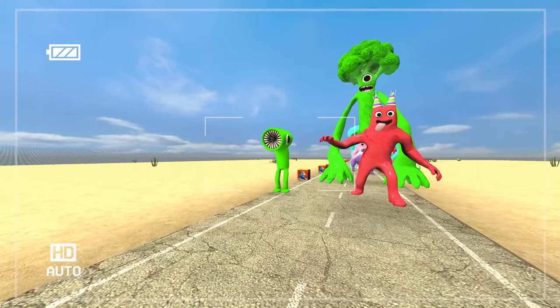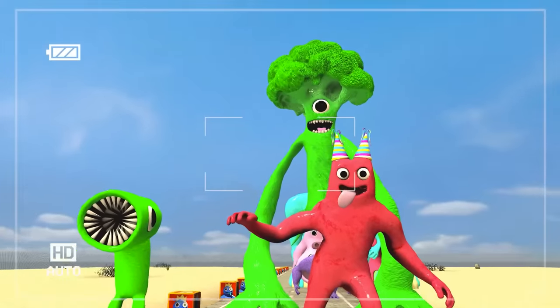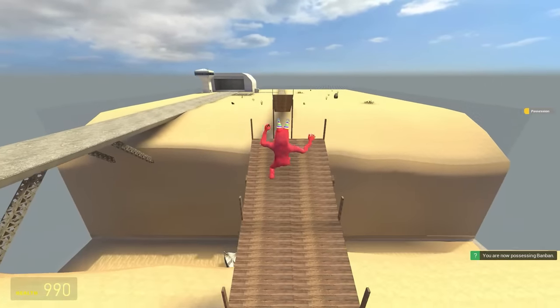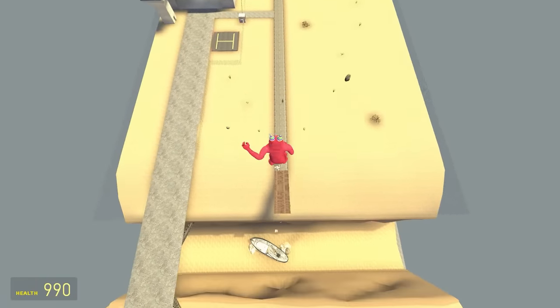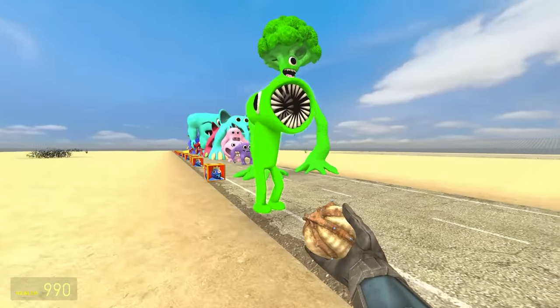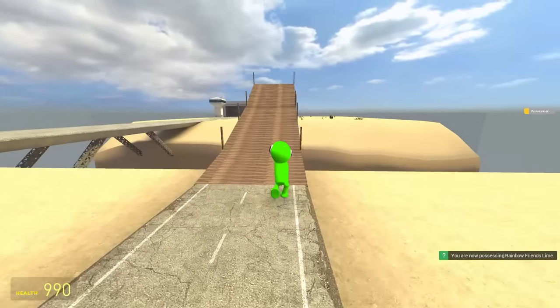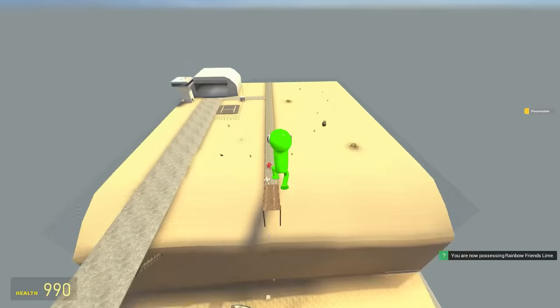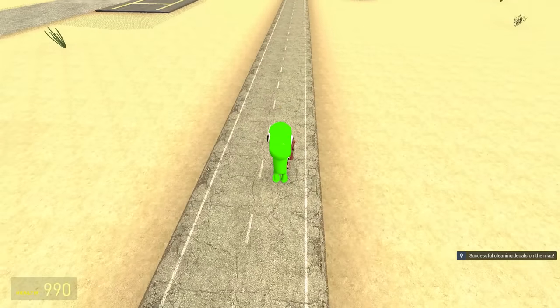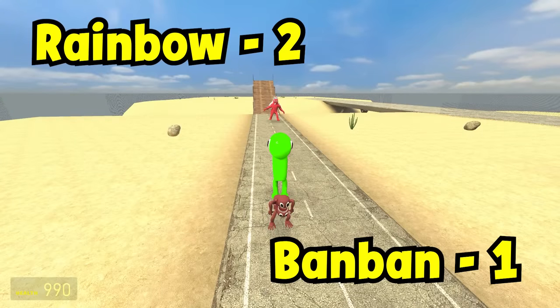Now for BanBan — who's he getting? He's facing the Lime. Is he any relation to the broccoli? BanBan, you can go first, lad. Does BanBan go further than Bambalina? Let's find out — it would appear so, by quite a lot actually. And so now the Lime's turn. If I remember correctly, this young man is a hell of a jump. It's good, is it enough? It certainly is. That's 2-1 to the Rainbows.